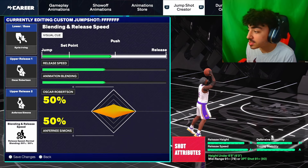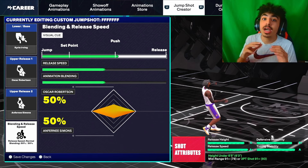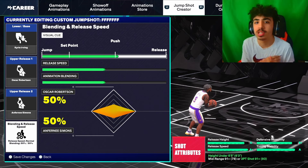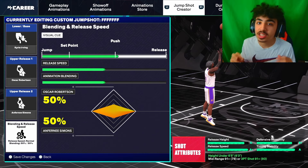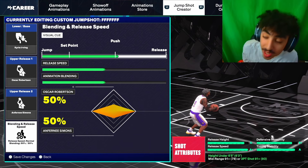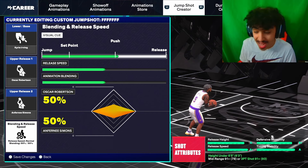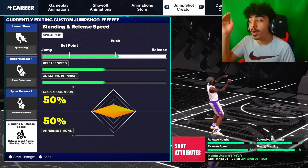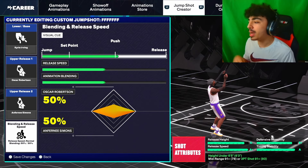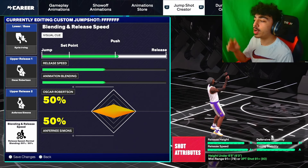For visual cue, it's kind of a preference, but what I do is put it on push. I've been using setpoint all of 2K24 and I would hate push — push was like the worst thing. But in this 2K, setpoint is low-key not even that good. I changed it to push and I've been greening like crazy. So if you guys are struggling with setpoint, trust me, give push a chance — push is really, really good. But this is kind of a preference, so just go with what you like.